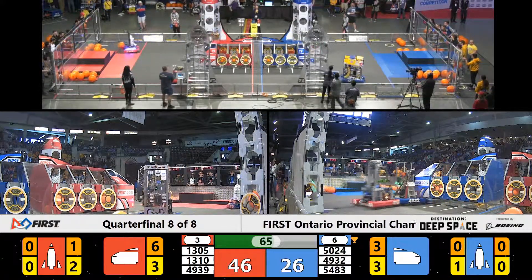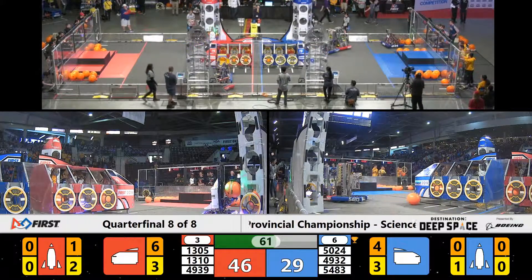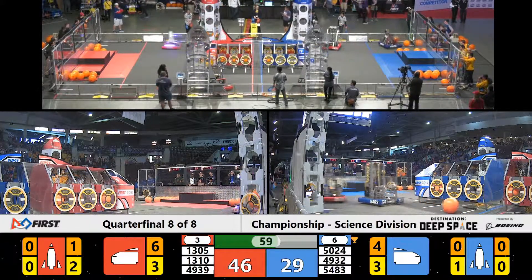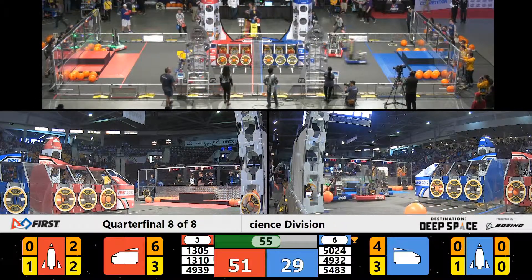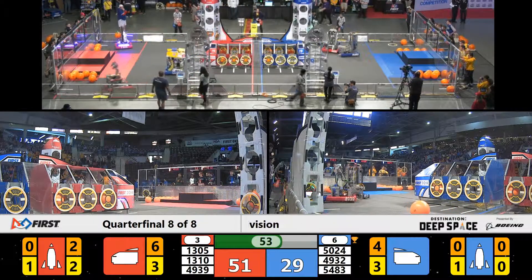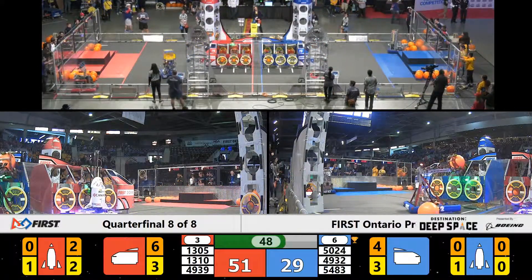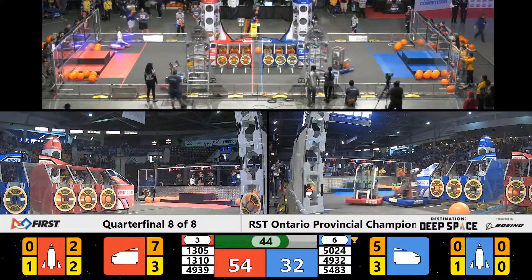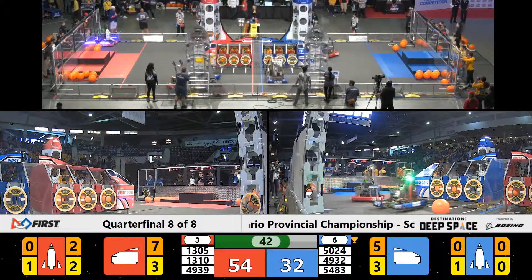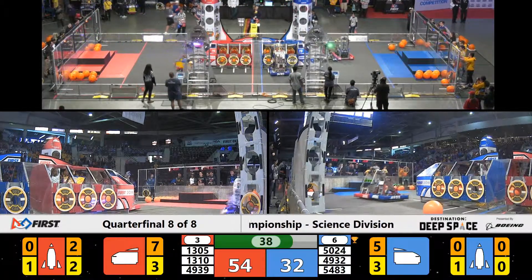Just a reminder, Blue Alliance has that cup on top — they have the advantage. Back over here, 1305 in the loading zone beside the Habitat, and they've got that little mini shuttle on their ship. 1310 mimics this side on the other side. 5024 of the Blue Alliance not giving any real estate, not giving anyone to work with, and they're pushing them off their mark on that red robot.